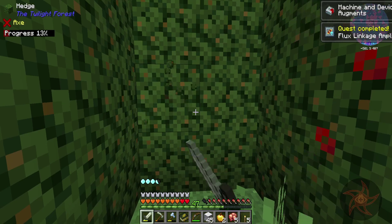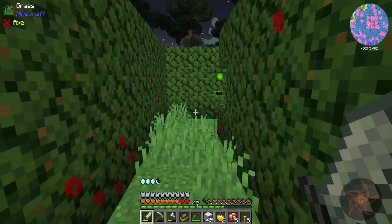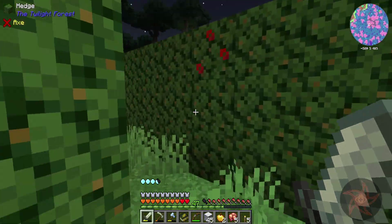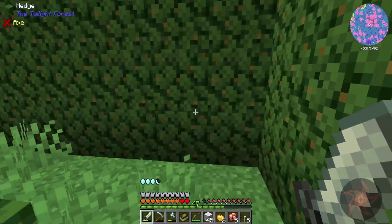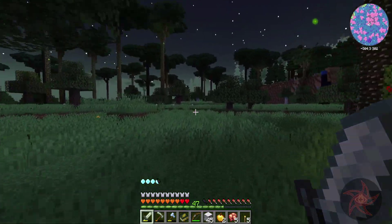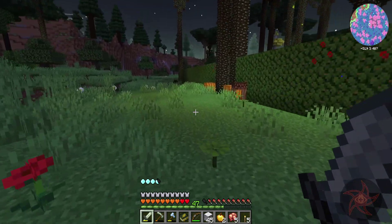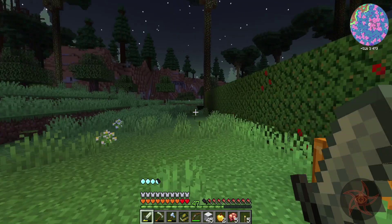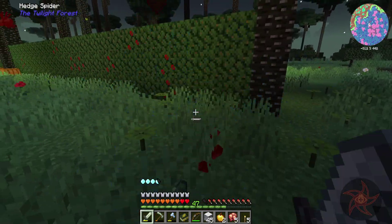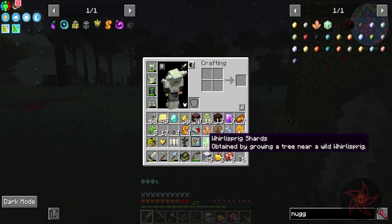More quests are done. It still hurts if you try to dig through it. You guys are really, really noisy, but you're safe for now because I don't have any inventory space for your leather. I grew that tree there, by the way — that's how I got the Whirly Sprig Shard.